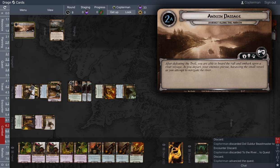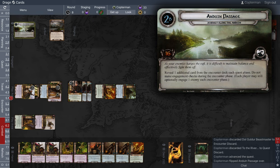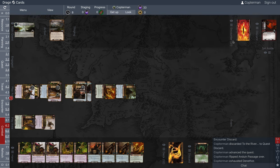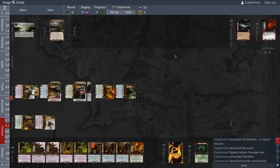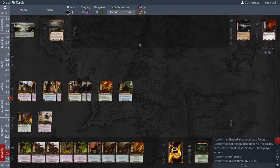Stage 2A — Anduin Passage. 'After defeating the troll, you board the raft and embark on a river voyage. As you depart, your enemies pursue, harassing the small vessel as you navigate the river.' We need a hefty 16 progress to advance. The stage rule says reveal one additional card each quest phase, and there are no engagement checks during the encounter phase, though you can optionally engage an enemy. We want to control what the first card is — and this is a good one to come out since it's a free card. On to the next round.